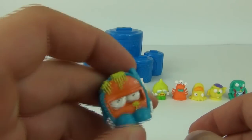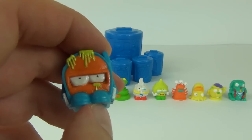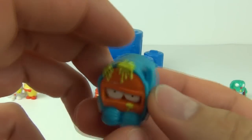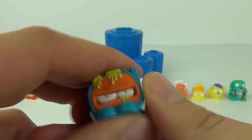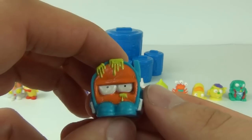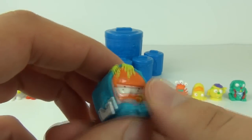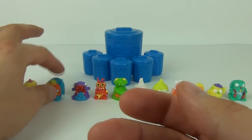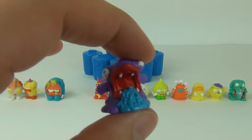Next up we have Junk Mail, number 400, and this is a rare. It's a nice chunky one — I do like this one. It has a cool orange and blue design with a piece of green sludge running from it.